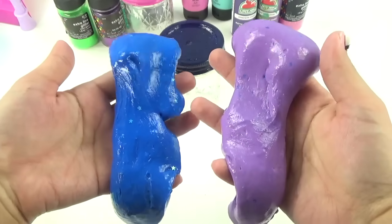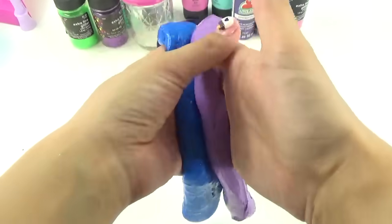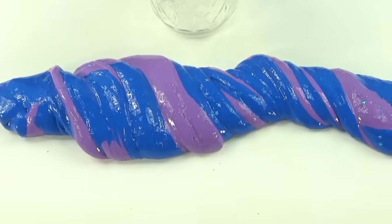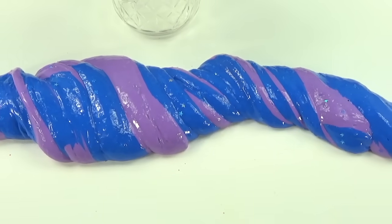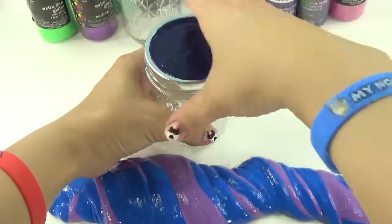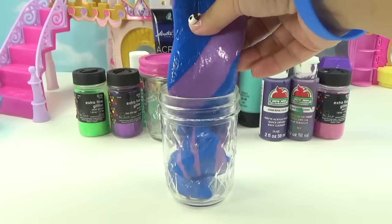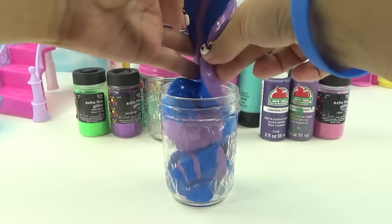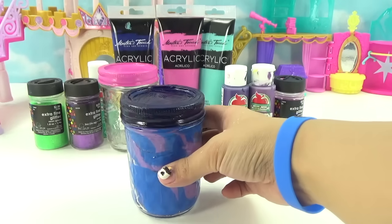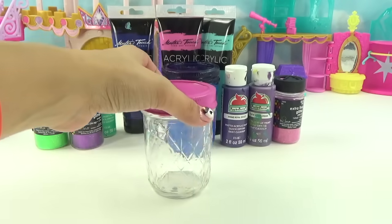Our next step is to mix our two slimes. Let's start with Nightmare Moon's slimes — we're going to smush them together and start twisting. Look at those colors, and look at the stars — you can see them through. Now we're going to pop her jar open and safely get her slime inside. Look at those colors — that's looking pretty neat. Let's get this aside and start with Princess Celestia's mix-up.